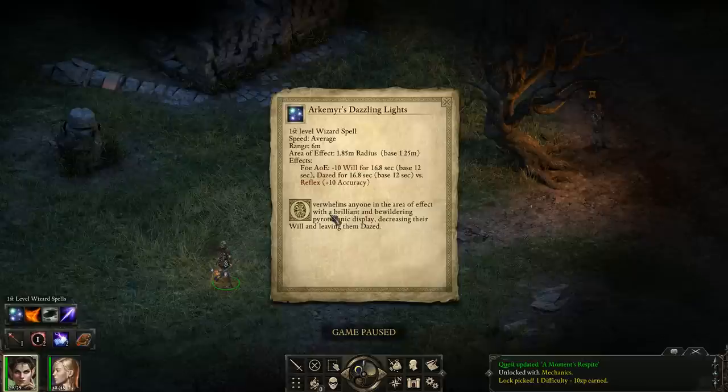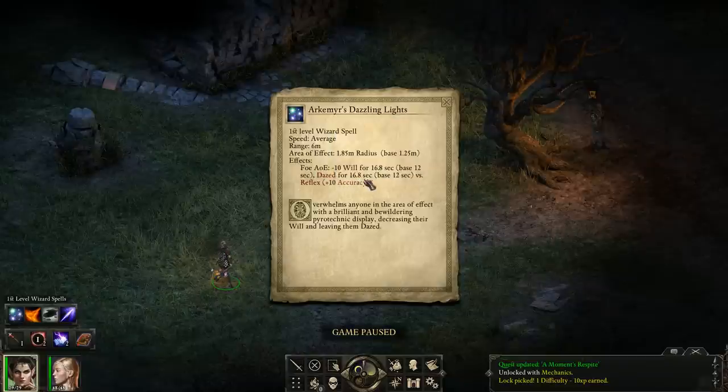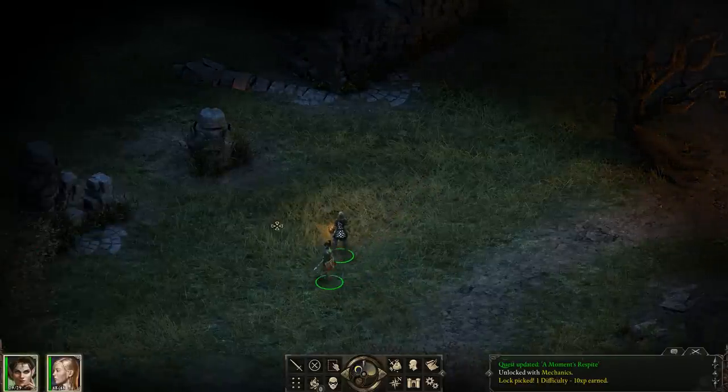I've also chosen Archimere's Dazzling Lights, which dazes enemies, making them more susceptible to my Fan of Flames because that attacks Reflex. Daze actually reduces their Dexterity and Perception by two, which slightly reduces their Reflex and makes them less accurate. Either way, it's not too bad of a debuff. There are a few other choices you can get, such as Eldritch Aim, but those are my preferred spells as a level 1 Wizard.